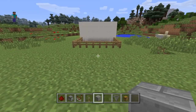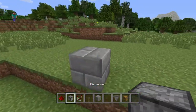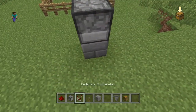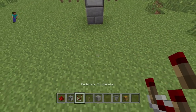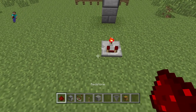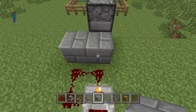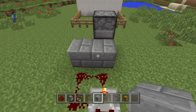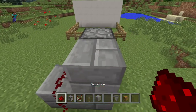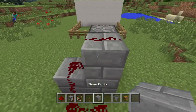Alright, first of all, just for aesthetics, get a dispenser and sit that there. Go get a comparator, stick it 3 back from it and then set it on. Then what you're going to do is make a little thing there, then create a little L-shaped thing like this and put two redstone just like that so it goes above it.